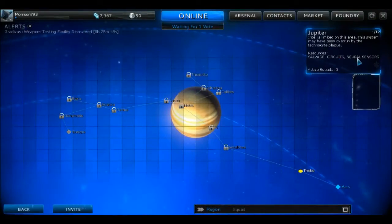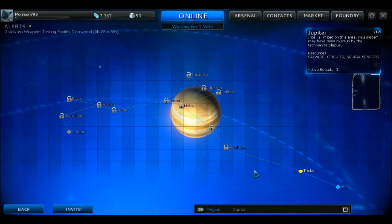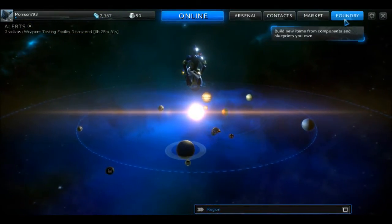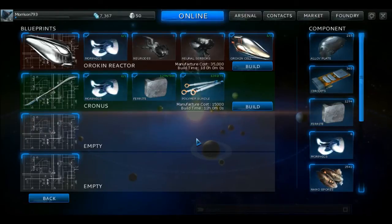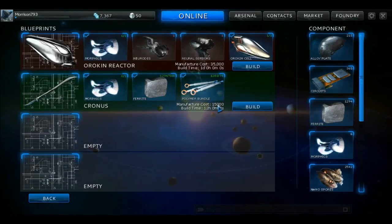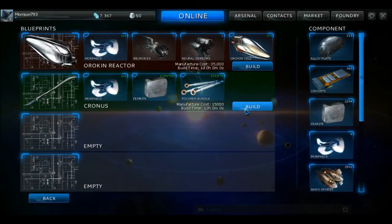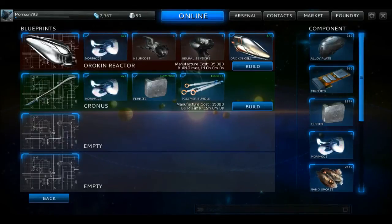For materials that don't give an obvious hint — like ancient cells from the Oricin area or amorphous solids — an easy way to find them is to go to the map. In the upper right corner it gives a survey of all the materials available in that region, so you can hunt down elusive materials like circuits that are preventing you from making your new super awesome bow.